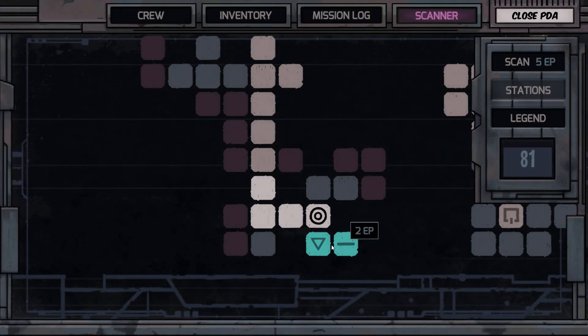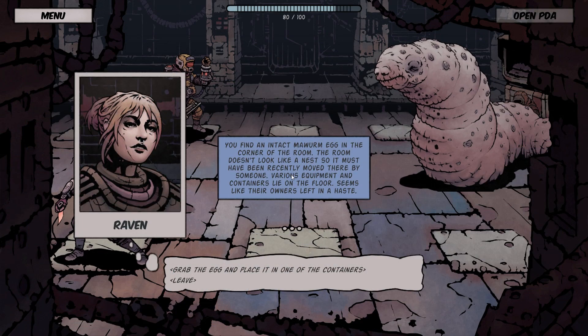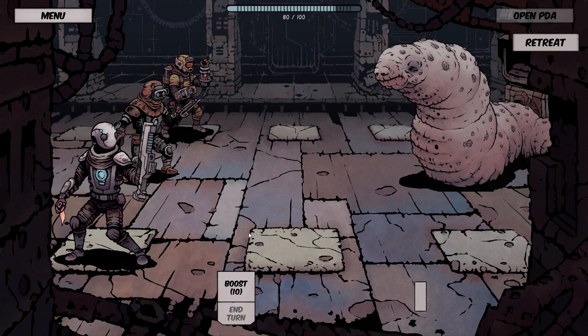Might as well pick everything up — it can all be turned into two energy if you just get rid of it. You find an intact maw worm egg in the corner of the room. The room doesn't look like a nest, so it must have been recently moved there by someone. There's an enemy — I kinda wanna fight it. Grab the egg and place it in one of the containers. And then the boss shows up as you put the egg in the container — the big huge worm that's right there shows up.